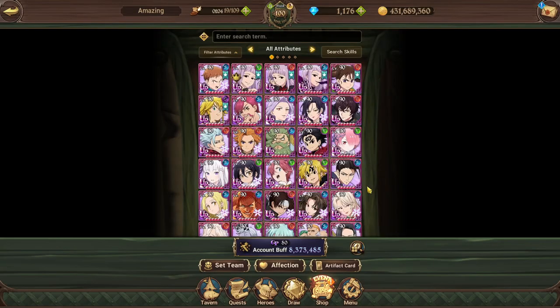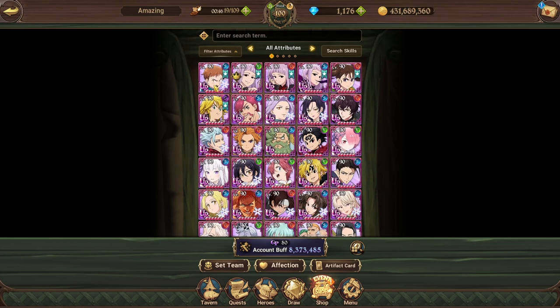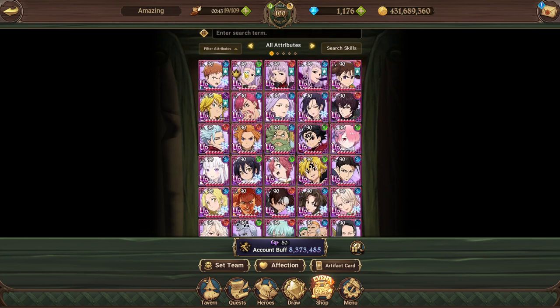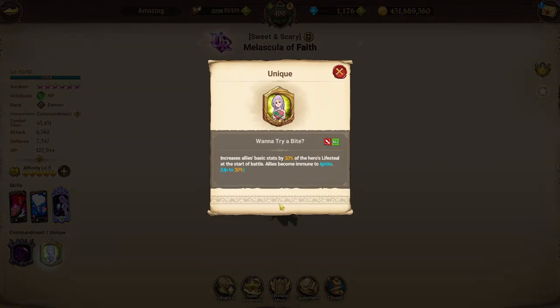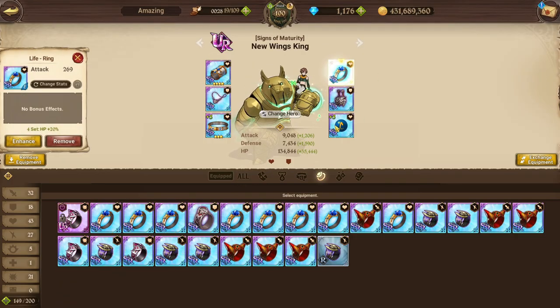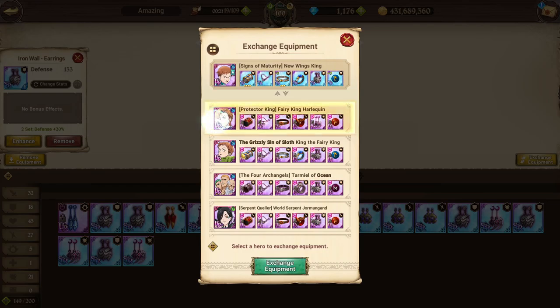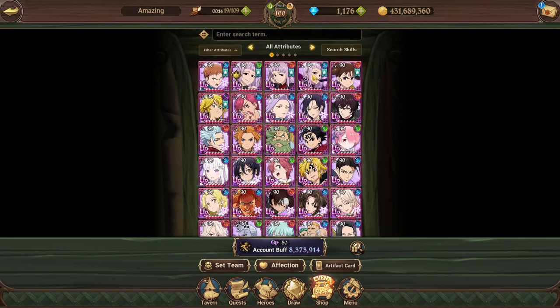Let's go to my hero box and start from the top down. I'll let you guys know what gear set I personally run on each character as their best one. So Festival King: HP Defense — he's just super beefy and you get the damage regardless, he'll just hit super hard. HP Lifesteal for Green Molassila because of her passive — you want the 20 basic stats based on her lifesteal.